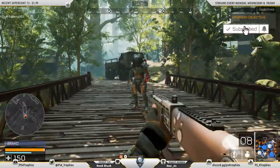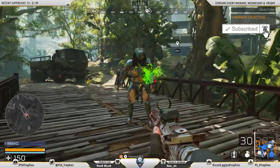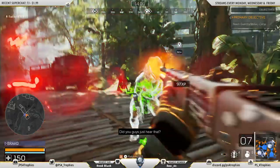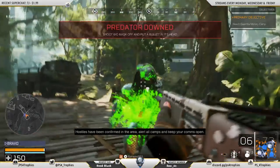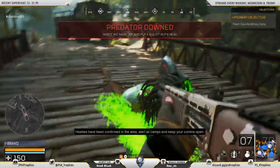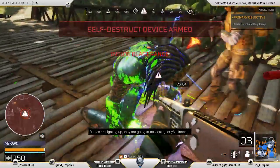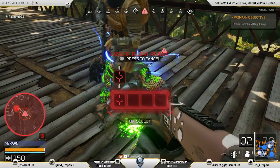I'm doing a private match here because you can earn trophies there, and it's an easy way to set this up. The first thing you need to do is take down the predator. Once you shoot him, he's going to kneel to the ground. At that point he can give up and hit the self-destruct button. Once he activates that self-destruct, continue shooting him until he falls to the ground, then walk up to defuse.